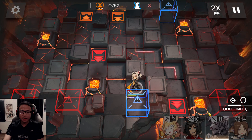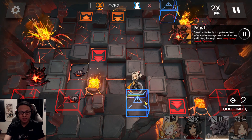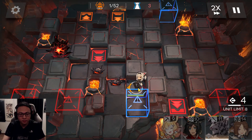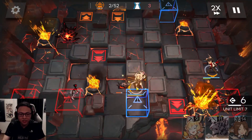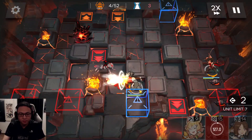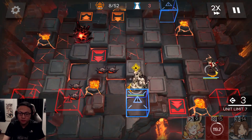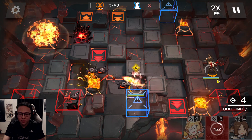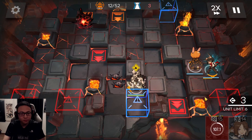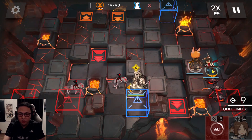Start off by placing a Pioneer Vanguard here. Whenever the Pioneer Vanguard skill is ready, just burst it. Place another Pioneer Vanguard here. Retreat this Pioneer Vanguard and switch it for a Mountain. Turn on Mountain's skill. Don't wait — when this Pioneer Vanguard skill is ready, turn it on. Place a Cruise right over here. Once this Pioneer Vanguard is done, you can retreat.